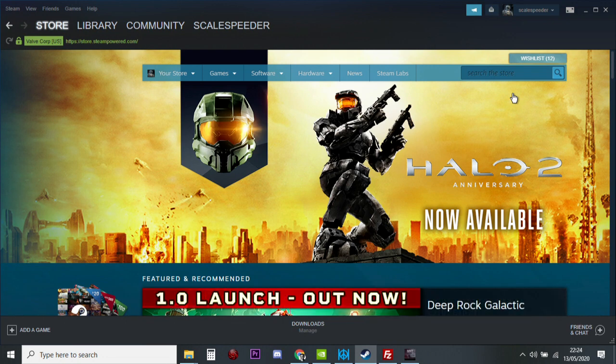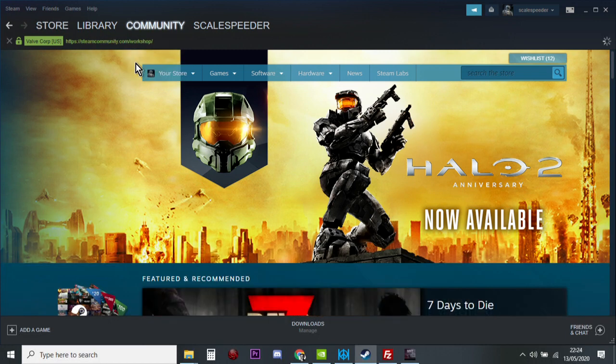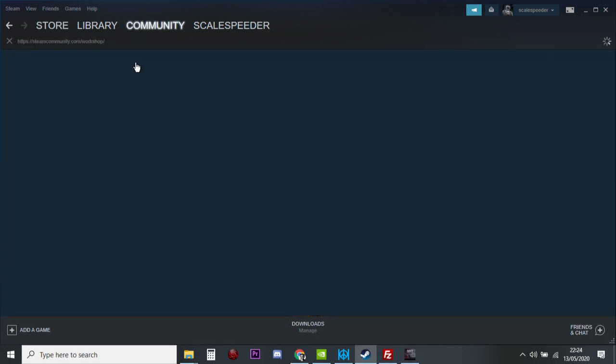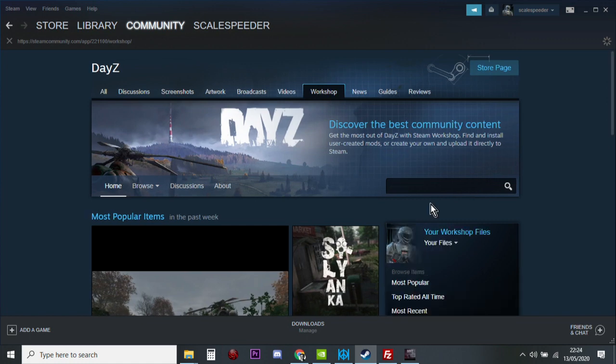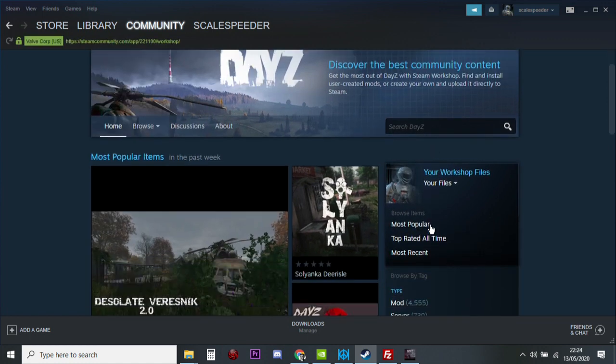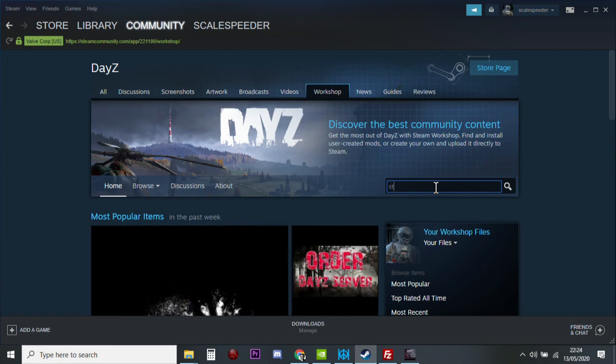This is handled quite well by the Steam client. If you go to the Community tab and down to the Workshop, there are hundreds of files for thousands of games that allow you to mod games controlled by Steam. If we go into the DayZ Workshop and search for DayZ, the DayZ Workshop comes up. Let's search for stamina first.